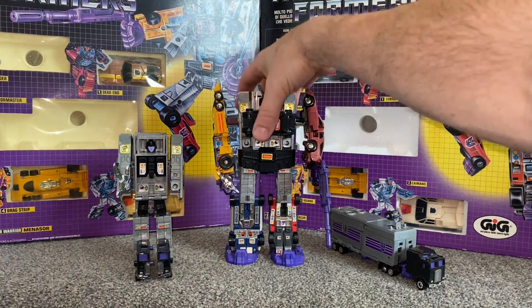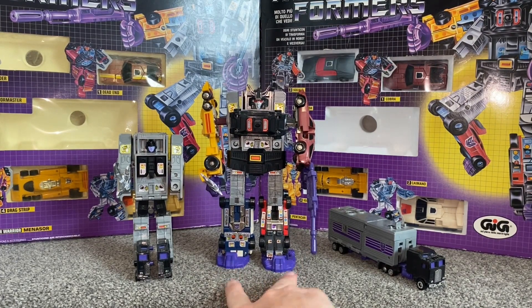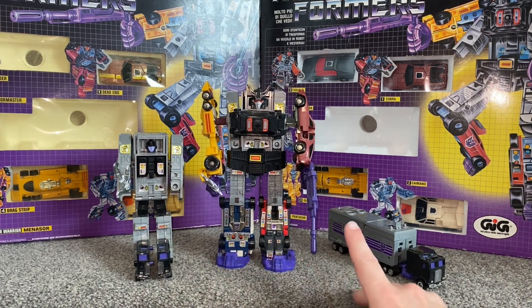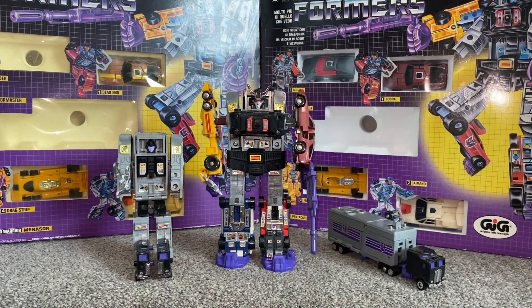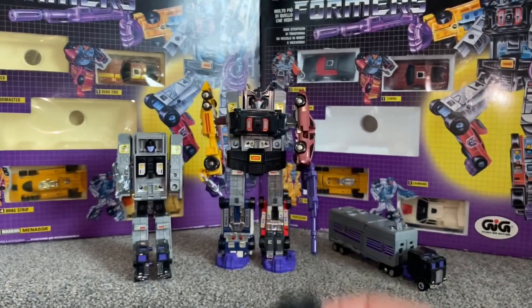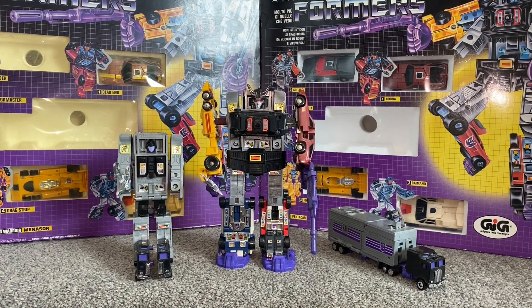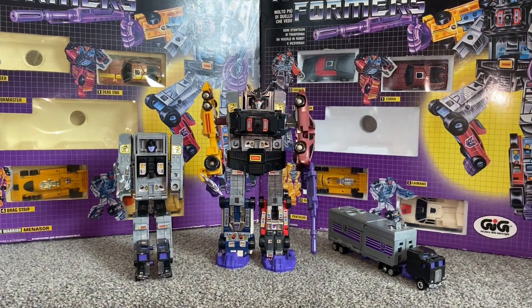Let's have a look at him in the combined mode — this is of course Menasor. With him being the combiner leader, you will need a left and a right foot, a left and a right fist, a silver chrome sword — so it's important to keep an eye on the chrome — the large purple gun, his crotch/waist plate, and this little car which is a bit like Optimus Prime's Roller, more used for the base mode. It also makes a brilliant chest plate. Then of course there's the head — some heads had red eyes and some had silver eyes. This is a known variant, and it's not that one is more rare than the other, it's just a known variant.